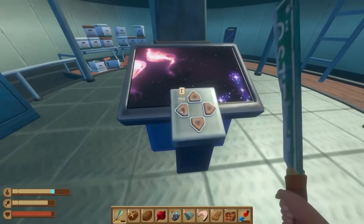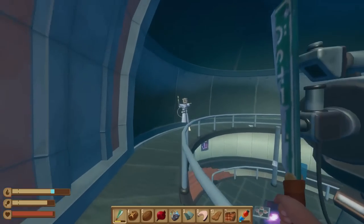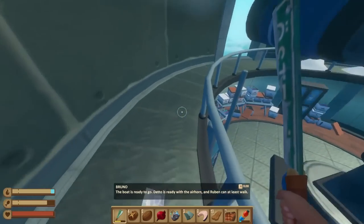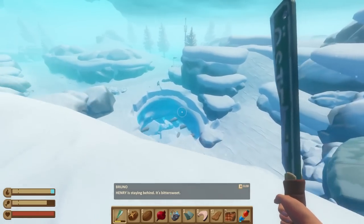I would have completely wrecked the boat when we tried to get away. None of the usual tricks will work either. 'Henry and I would have been eaten if that boy with the air horn hadn't showed up.' Another note — his name is Dettor. He says he came here with some survivors. Well, that's something. I can use this. 'The boat is ready to go. Dettor is ready with the air horn, and Ruben can at least walk.' So much lore here. We'll come back — I obviously know where it is.